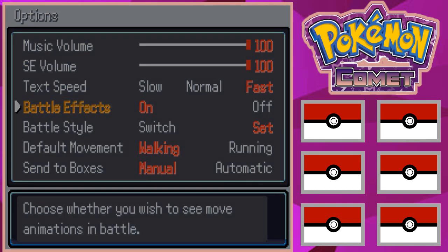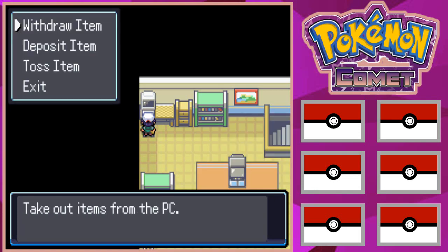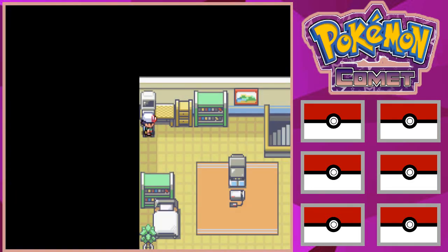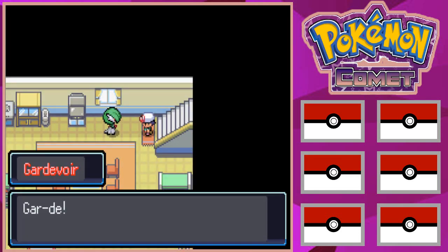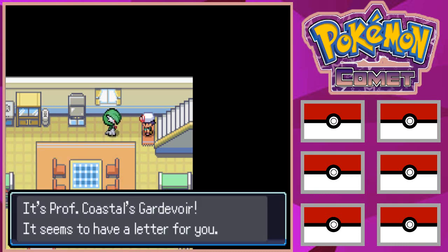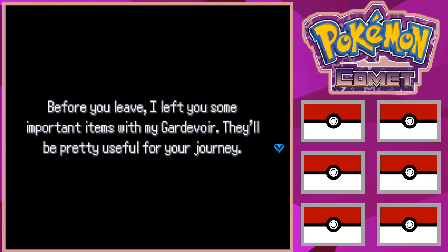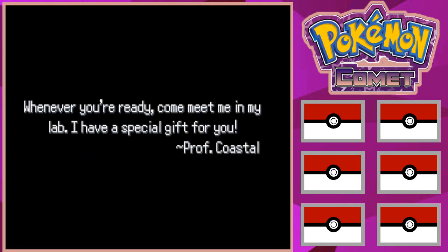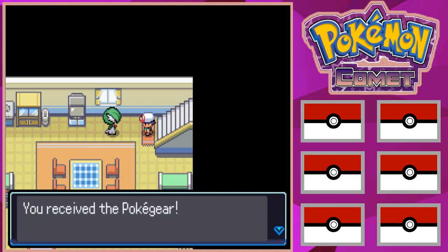The player notes there's no automatic run — it's a hold-down toggle. He picks up a Potion, then encounters Professor Coastal's Gardevoir, which has a letter. The letter says: 'Good morning Terrific, I'm excited to have you become a field researcher. I've left you some important items — Gardevoir will be useful for your journey. Come meet me in my lab, I have a special gift for you.' Gardevoir then gives the player a Pokegear for the Zero region map.